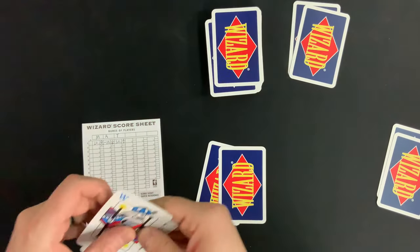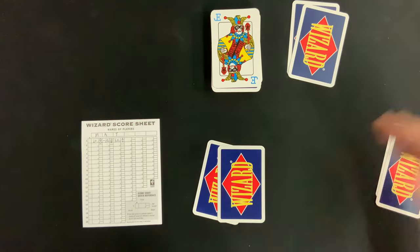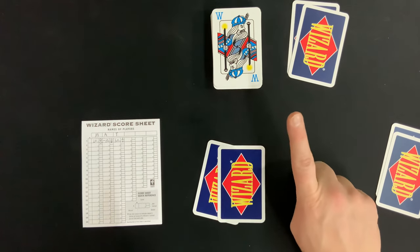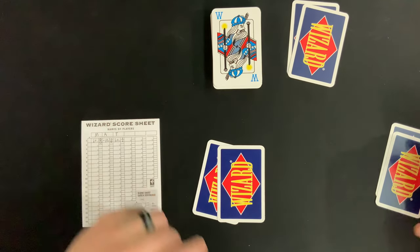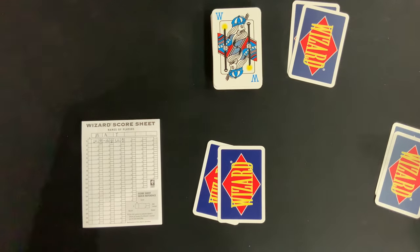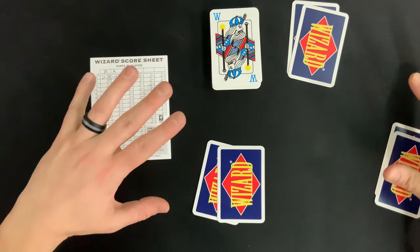There are interesting situations that can happen when flipping the trump card. If they flip a Jester, there is no trump for that round and it plays pretty normally. If they flip a Wizard, the dealer gets to look at their hand and choose what the trump suit will be. There's also a spot on the score sheet to mark what trump was chosen when a Wizard is flipped.